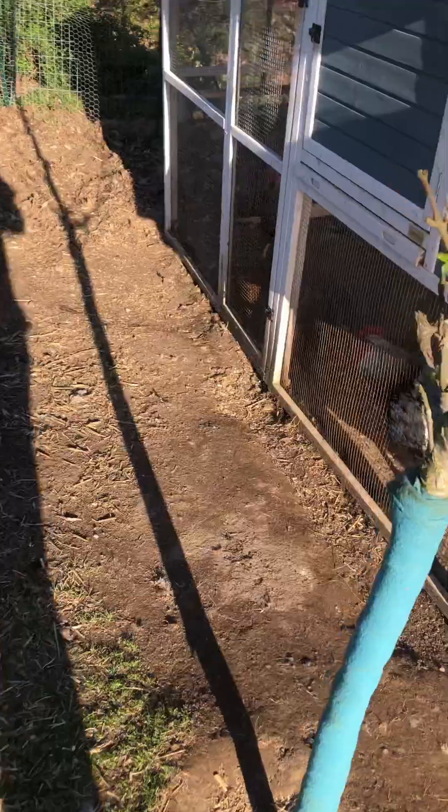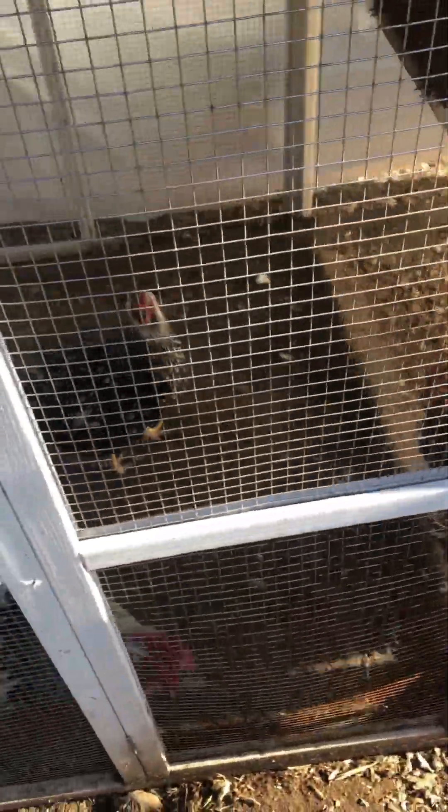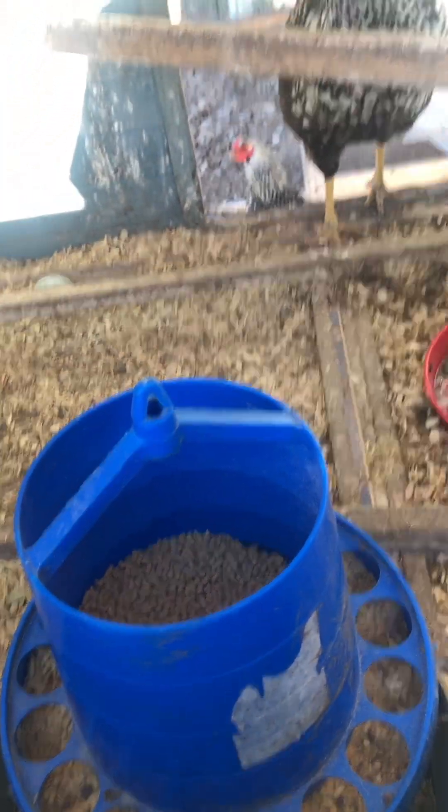Yesterday we got 27. Here's my silver lace line dots — silver lace line dots, whatever you want to call them. That's Buffy the rooster. He's with two hens. I'm breeding — patching — which they give me two a day, which dares I'll keep.